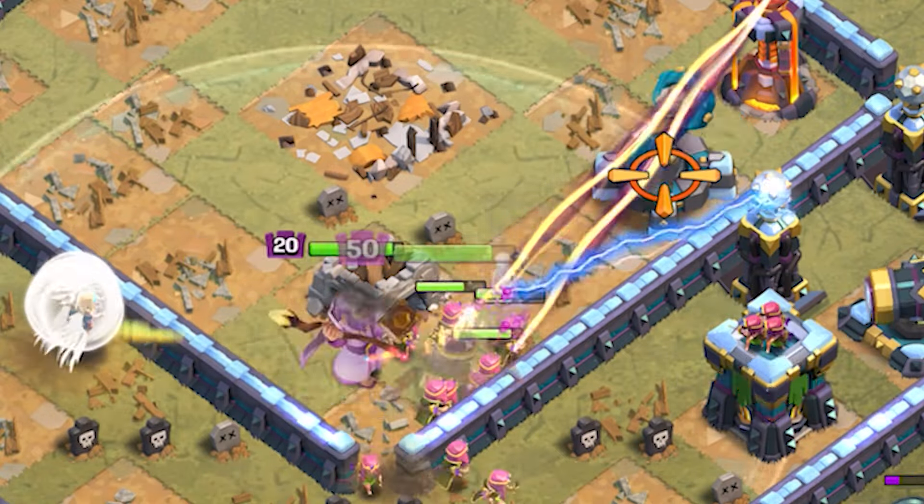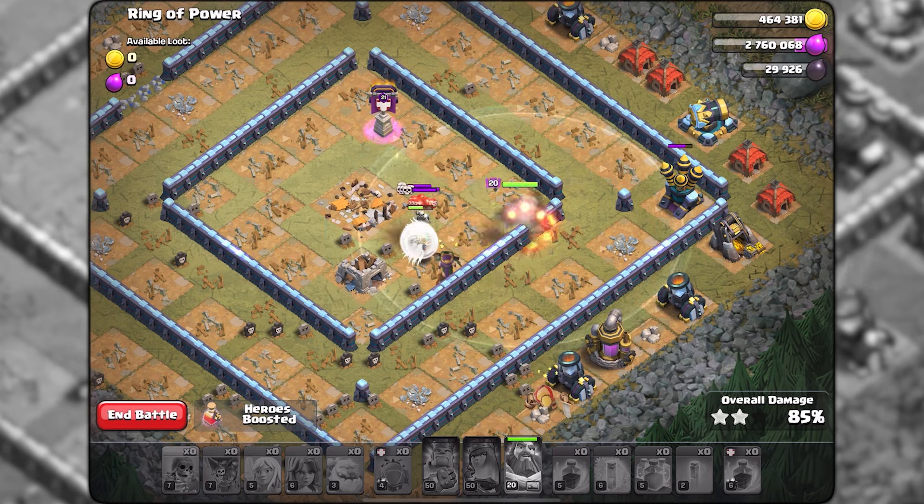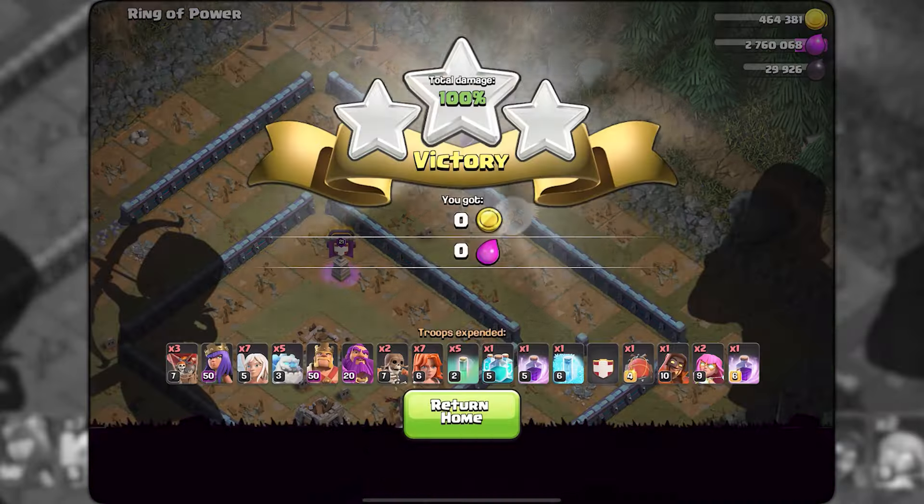The queen should now be able to take down both scatter shots, leaving only the barbarian king alive, who slowly cleans up the rest of the base for that 3 star.